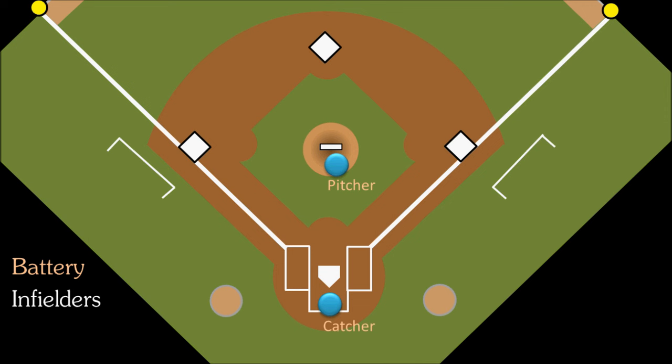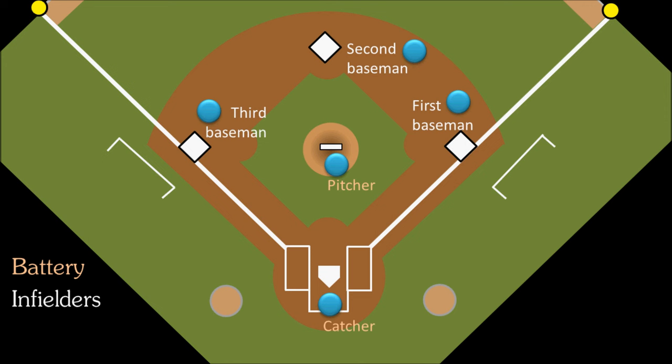As for the four infielders: the guy who stands beside first base is the first baseman — and most of the time he's not actually standing on first base, but rather near it. The guy to the right of second base is the second baseman, and the guy by third base is the third baseman. Which leaves the guy on the left side of second base, and this is the shortstop. The first and third baseman are called the corner infielders, because they're outside on the corners.